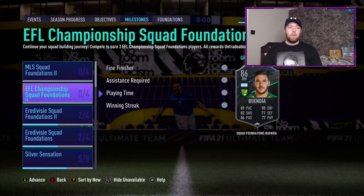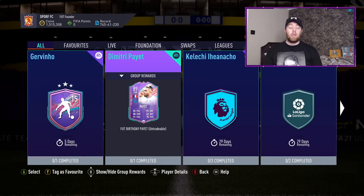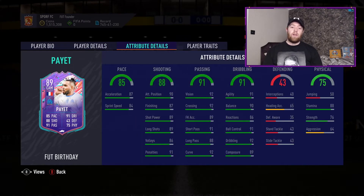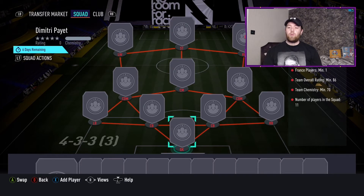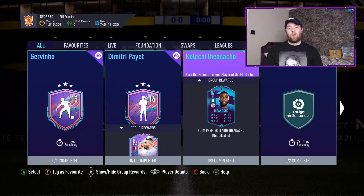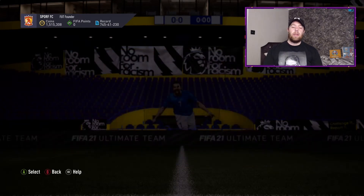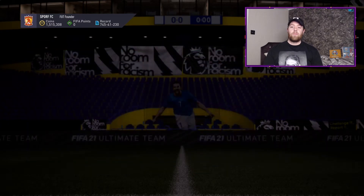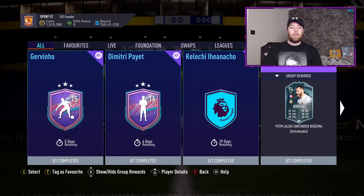No new active events in milestones either. SBCs: Dimitri Payet is a good card - 89 overall, 85 pace, 88 shooting, 91 passing, 91 physical, 4-star 5-star. It's only one squad this time but it's an 86 squad requiring a minimum of one French player, costing about 70k and around 200k on Xbox. There's also a Player of the Month collection - three squads at 80, 83, and 85 - also 200k on Xbox. Kareem Benzema 94 POTM is 182k with an 83 and 85 squad, which is a plus-eight rating difference.